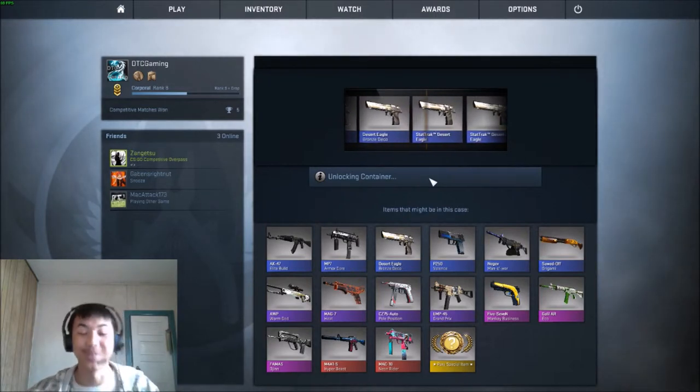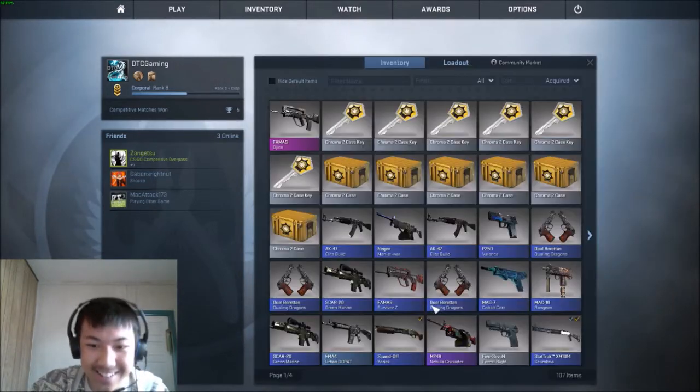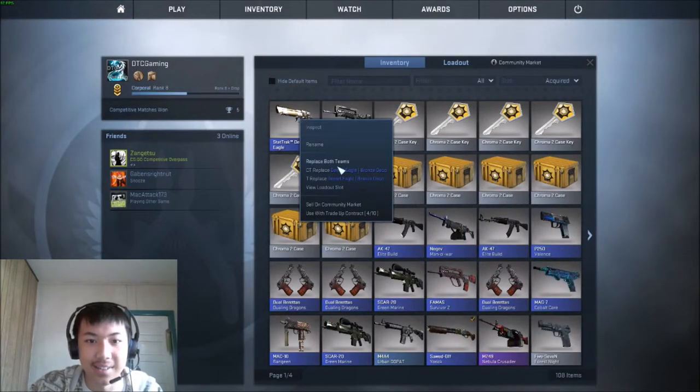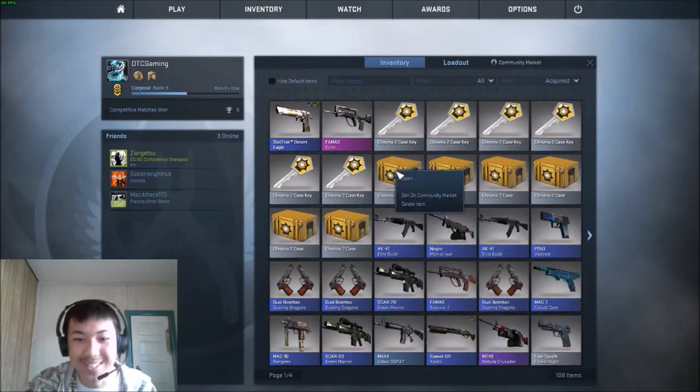RNG, thank you. Oh, StatTrak! A StatTrak one. That's pretty good, that's pretty good. Now I got a StatTrak Desert Eagle. That's pretty awesome, to be honest.